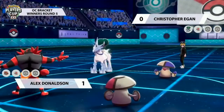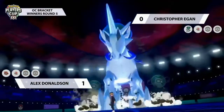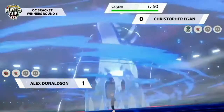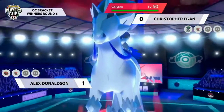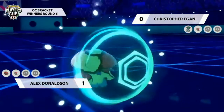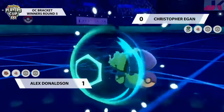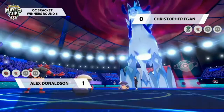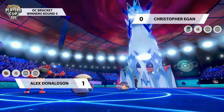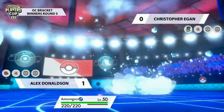Christopher knows Alex has Taunt on Incineroar. If you expect Taunt, you can just not get taunted or go for an attacking move or switch out. Alex, on the other hand, risks getting punished heavily if he doesn't Taunt and Amoonguss lands Spore on Incineroar. So Alex opts to just guarantee the Taunt onto Amoonguss turn one, protecting on his Amoonguss. Sure enough, Christopher's Amoonguss also goes for Protect, not wanting to risk the Taunt, and Calyrex goes for Hailstorm.